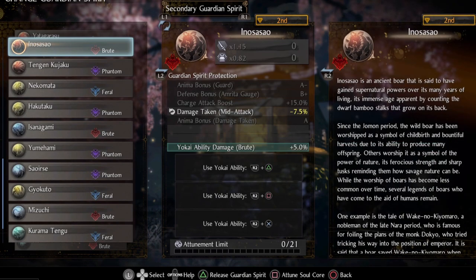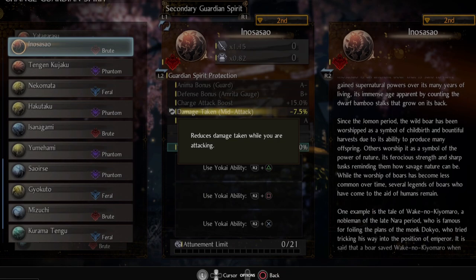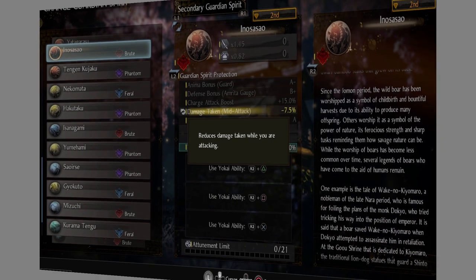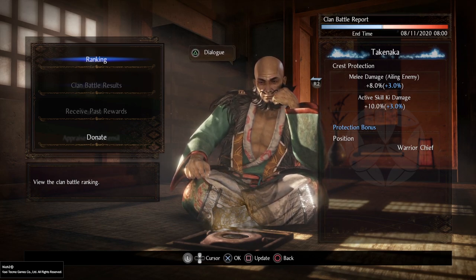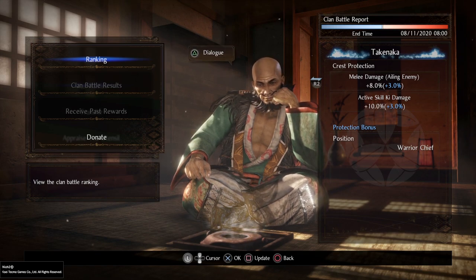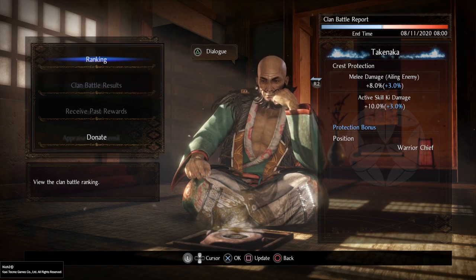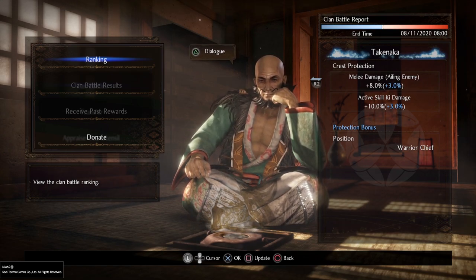For the secondary guardian spirit I have chosen Inasao because of the damage taken in mid-attack reduction. As for the clan, Takenaka is now the best clan. This is the same one I used before DLC on many of my builds — since Honda has been nerfed, this has now become probably the best clan for any kind of skill damage build.